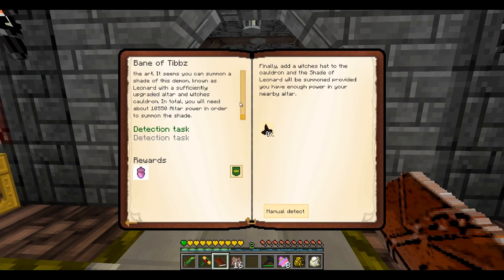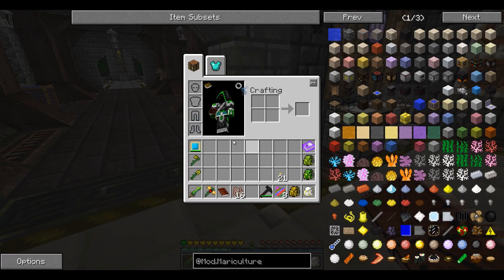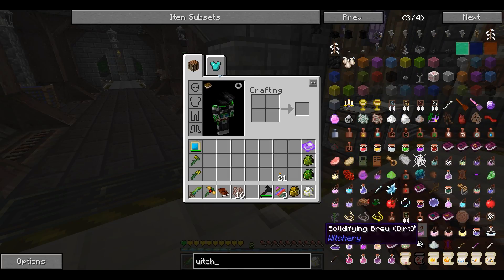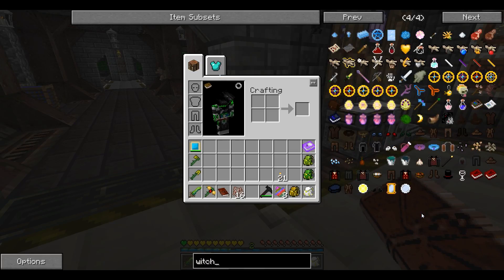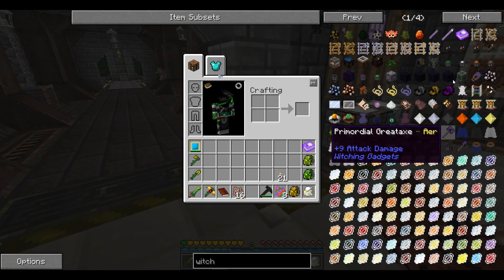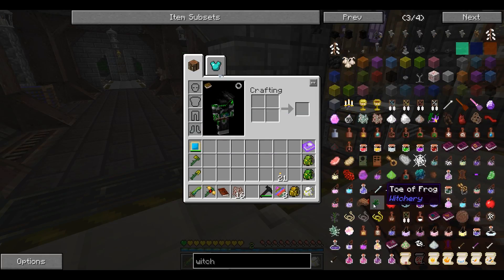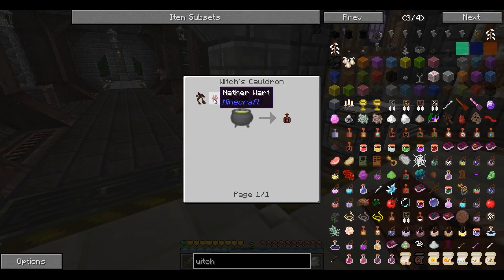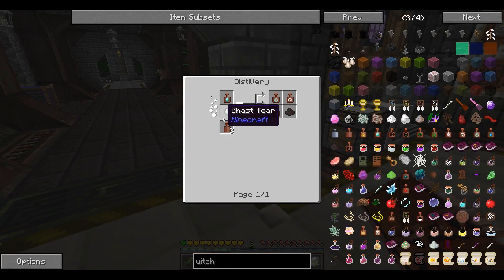One thing I was trying to make - this is the witch's hat, how do I make the witch's hat? I've never really played with the Witchery mod so there's a lot of things I don't know about it. What I was trying to make was Redstone Soup - I was trying to get more power out of my altar. When I looked in the book, you need a kettle - which I hadn't made yet at the time. You need Redstone, Tongue of Dog, Belladonna, Mandrake Root, Wool of Bat, and a Drop of Luck.